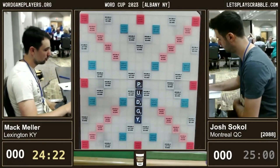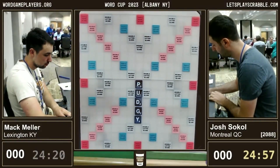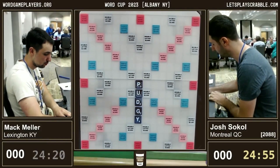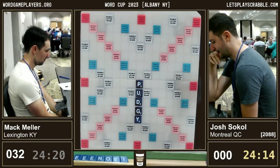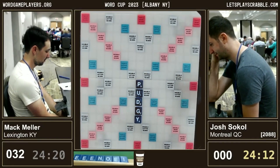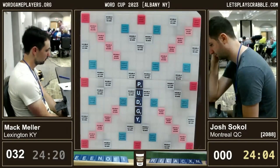A quick opening play here by Mac of PUDGY. I didn't actually see what his other two tiles were. Some people might play PUDGY with the P on the double so that you don't put a U beside a multiplier square, but I don't think the U is that dangerous, so I would definitely take the extra points with PUDGY where he played it.